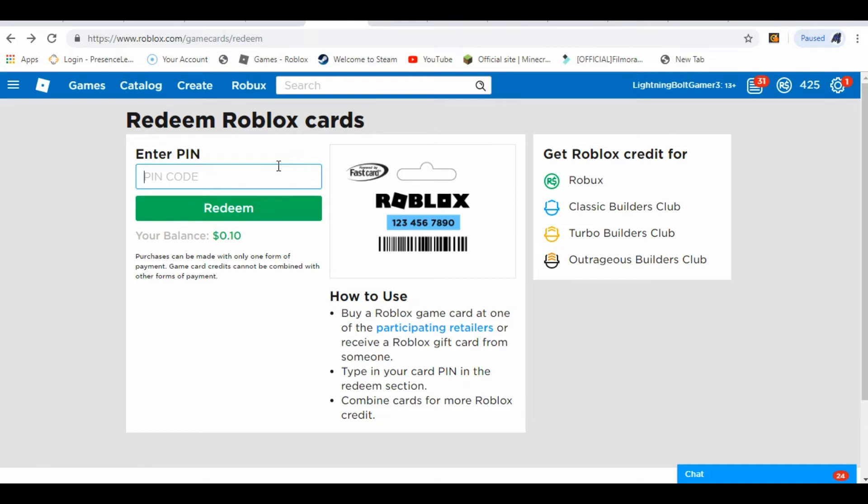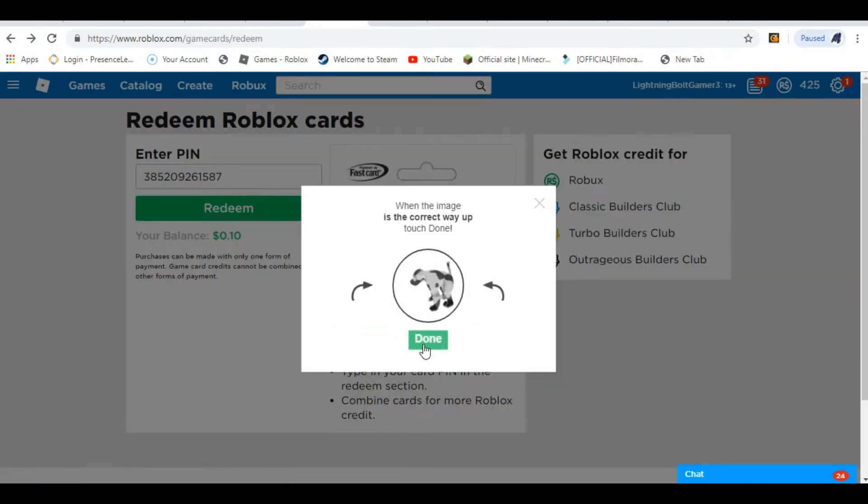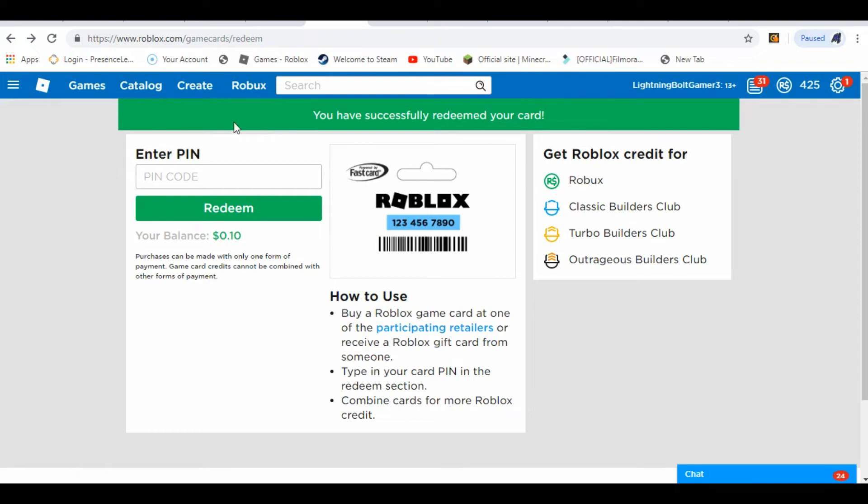The code for this one is 3-8-5-2-0-9-2-6, and out of two-six-and-one-5-8-7. Let's click redeem. It's going to make me do this whole verification thing again. Okay, like that. Check. I don't know why it's making me do all this — Roblox, please fix this. Okay, now it works. It says 'you have successfully redeemed this.' Please get the microphone — please be the microphone!